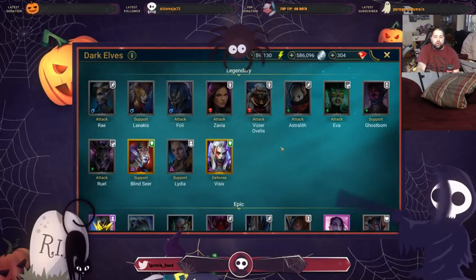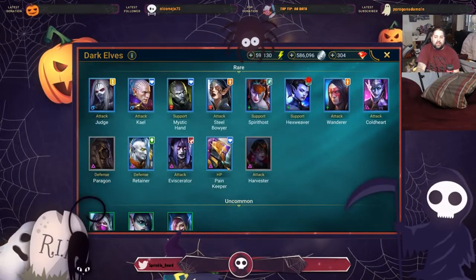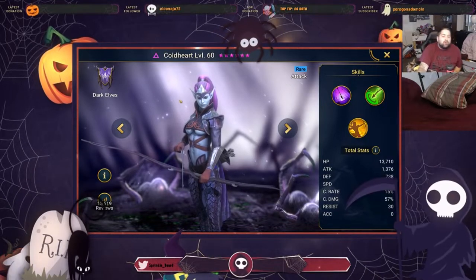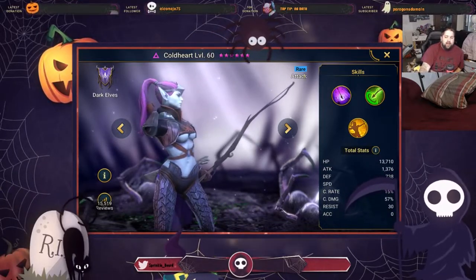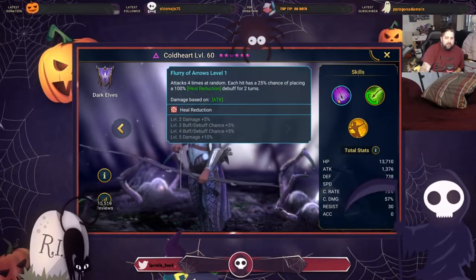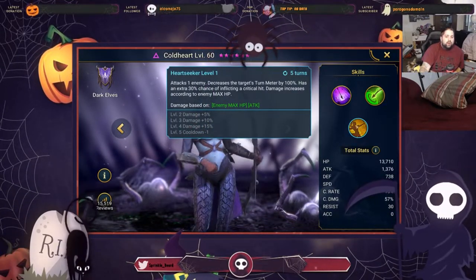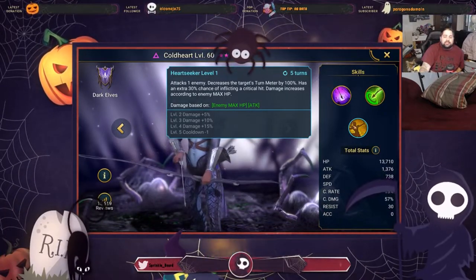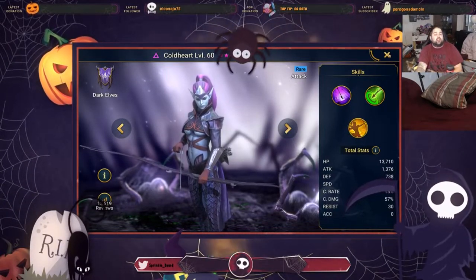We've mentioned Coldheart numerous times. If you have void shards and there is a times two event, or there is maybe a ten times event and you really want that void legendary, pull your void shards. If worst case scenario you get Coldheart, she is kind of like a legendary trapped in a rare's body and stats. She has an attacks four times at random and a skill to fully deplete the target's turn meter by 100%, with a 30% chance of increasing critical hit damage, making her very reliable for things like Fire Knight or eventually spider.